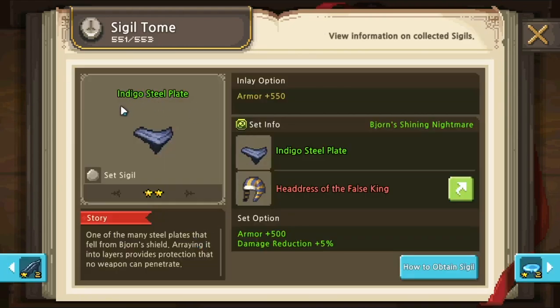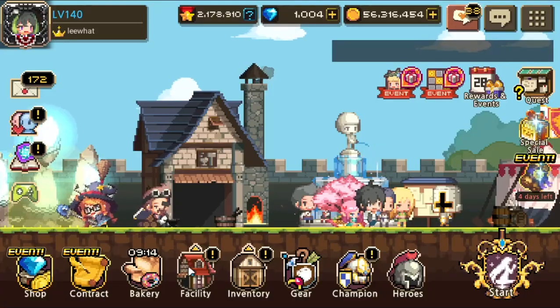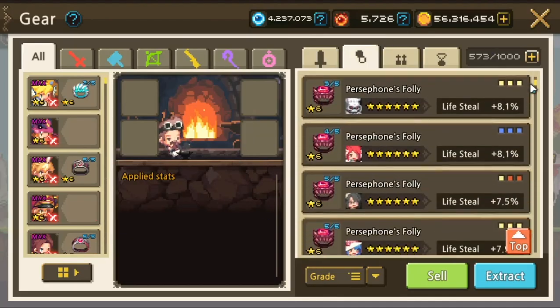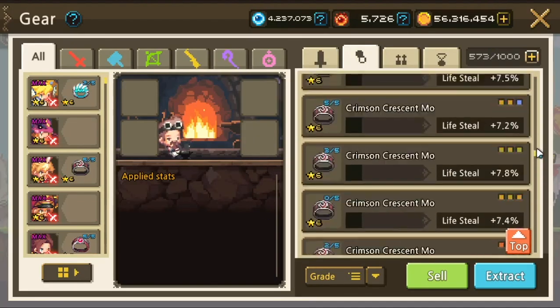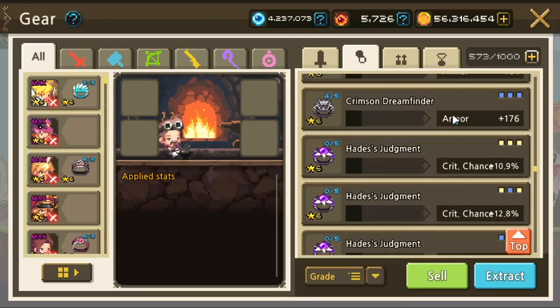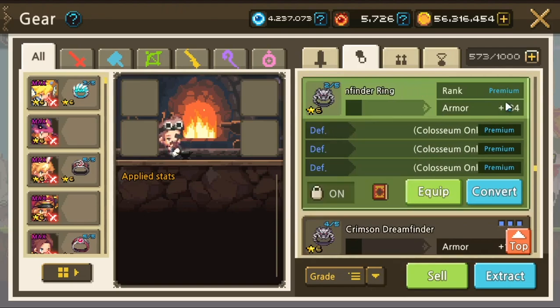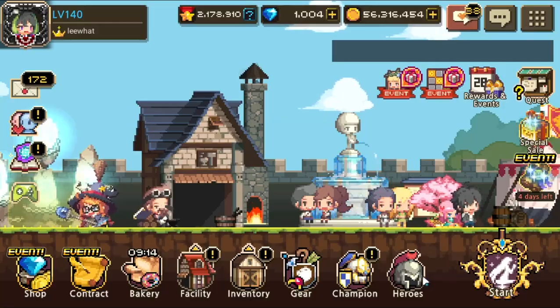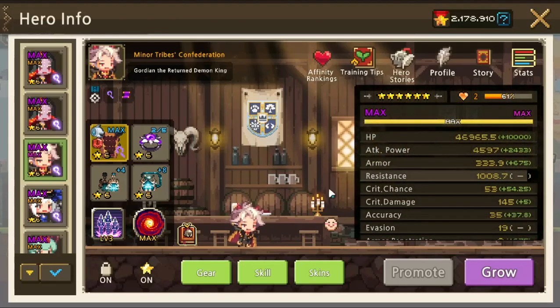For the max berry build, you need to use Indigo Steel Plate Armor 550, and you also need to use an Armor Ring at maximum value — Armor Ring 184. With Indigo Steel Plate 550 and Armor Ring 184, you can still get the same armor and resistance at max berry, assuming you are at max inheritance.